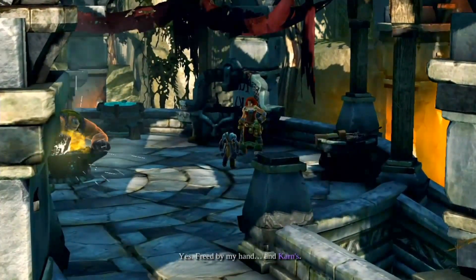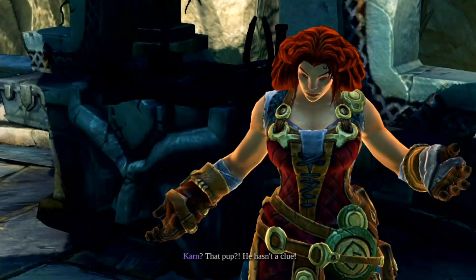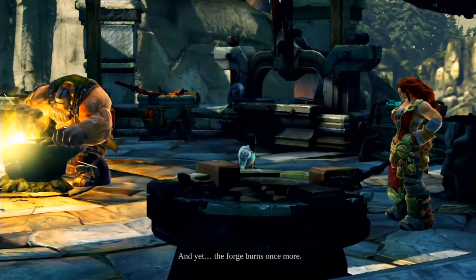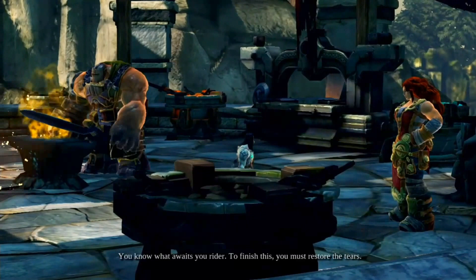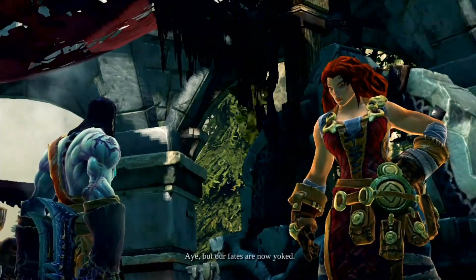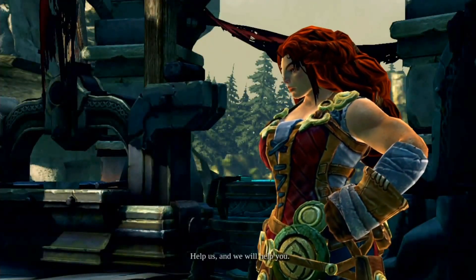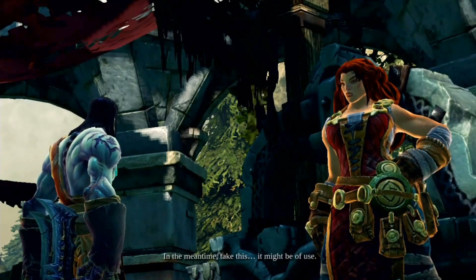Freed by my hand. And Karn. Karn? That pup? Why he hasn't a clue? And yet... The forge burns once more. You know what awaits, Yurida. To finish this, you must restore the tears. I'm not your errand boy, Maker. Aye, but our fates are now yoked. Help us, and we will help you. In the meantime, take this — it might be of use.